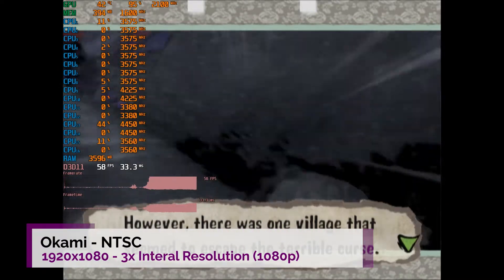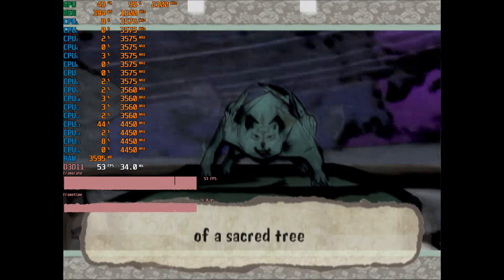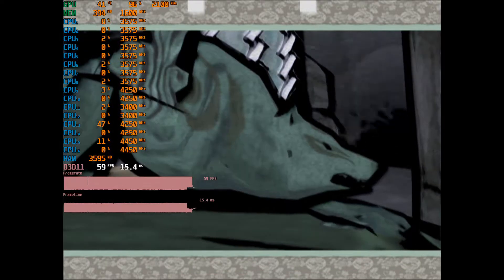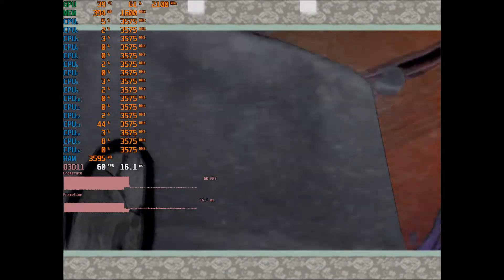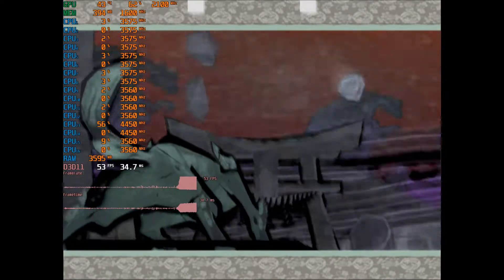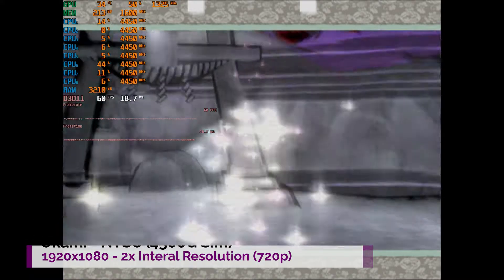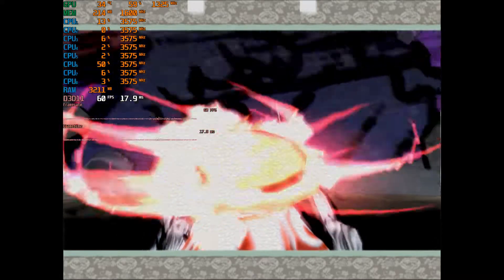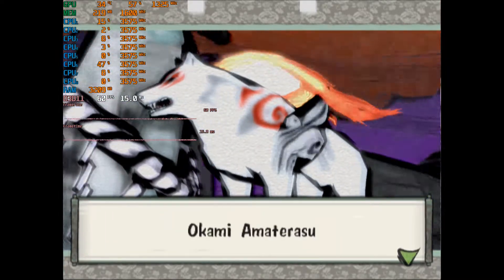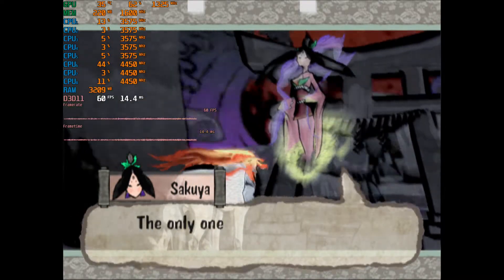Here we have Okami, NTSC version, running at 3x internal resolution. Here the 4750G is struggling to get 60fps. At 2x resolution it was absolutely fine, but at 3x it is hitting 100% GPU quite a lot, so it's GPU limited — maybe a slight overclock would achieve a solid 60fps, but at stock it does struggle. By comparison, the fake 4300G running at 2x resolution runs absolutely fine — about 60% GPU usage and a solid 60fps. So this game will probably need to be played at 2x resolution on both APUs. There are tweaks you can do, but this is just without any fiddling.